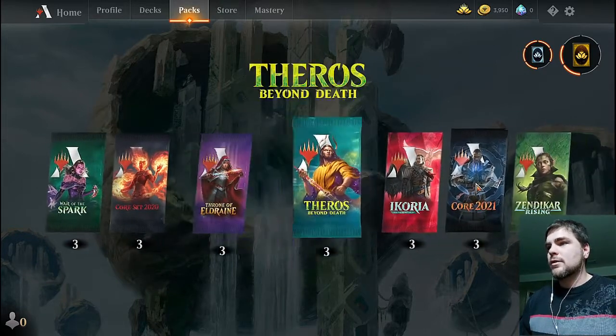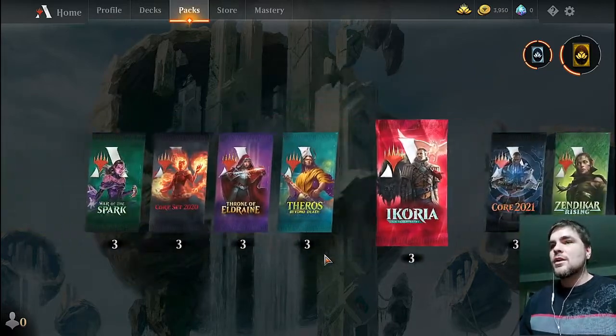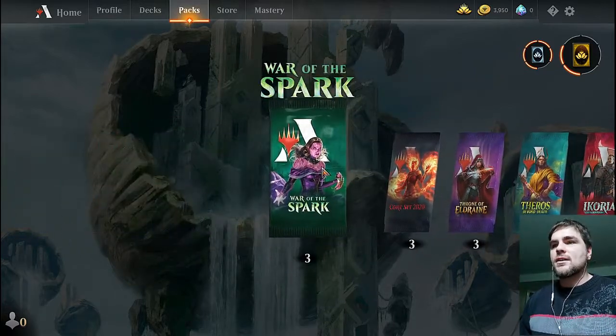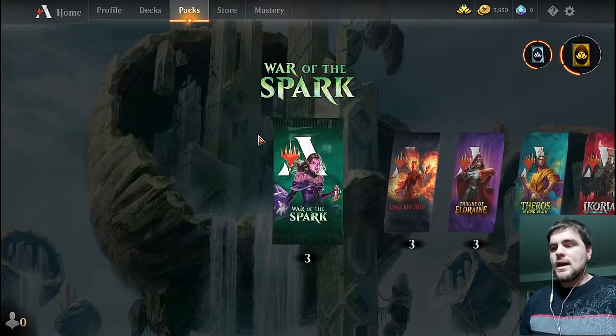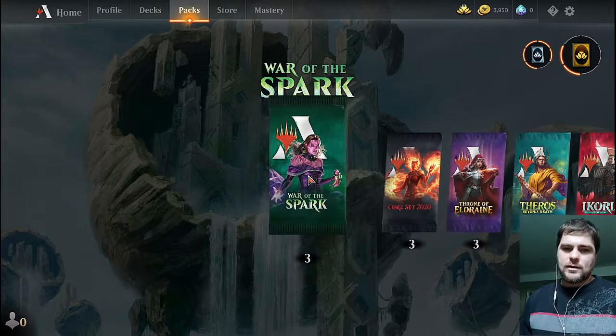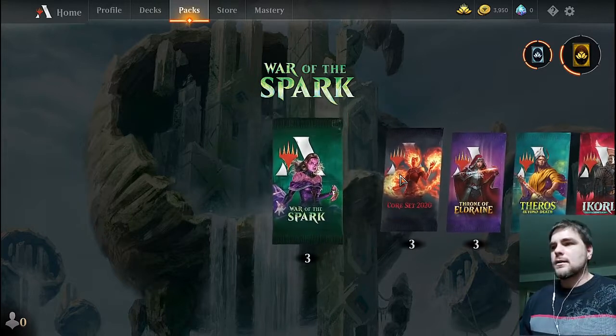PlayTheros, PlayIkoria, PlayM21, PlayZendikar — those are the codes. Any sets older than this — both Ravnica sets, M19 and older — their codes are outdated and don't work anymore.